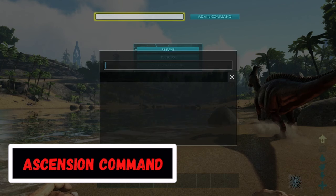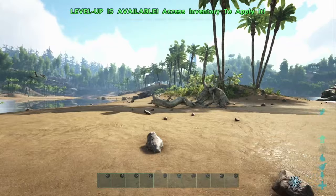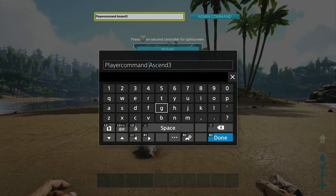To ascend, enter the command PlayerCommand — all one word — and then the corresponding ascension ID. For example, 'Ascend3' is the alpha ascension on The Island. The game automatically ends and when you respawn, your implant shows you have ascended past the alpha overseer. Each map has a different ID, like 'GenAscend' for Genesis 1 or 'AbAscend' for Aberration.